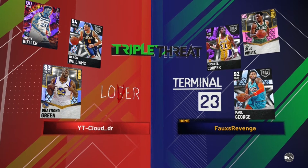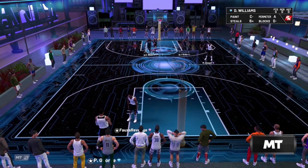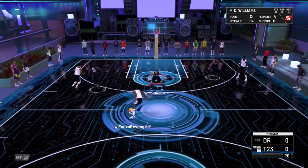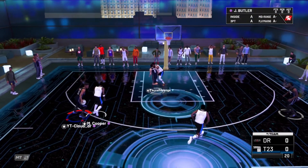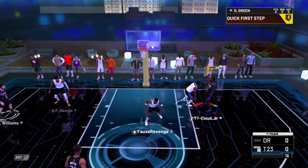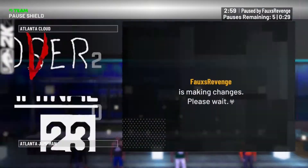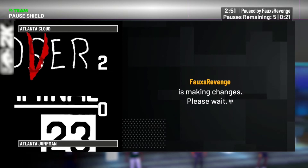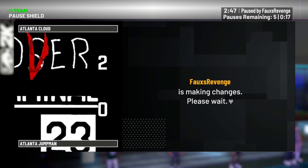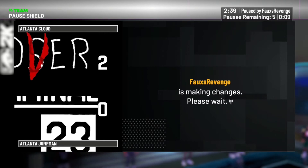We're running Jimmy Butler, Darren Williams, and Draymond. Playing against JoJo White, Paul George, and Michael Cooper — I've been playing a lot of sweats today. This is the first time I've ever seen JoJo White. I've literally tried to record three games — one was a sweat and I didn't do that good with Jimmy, then the next guy had Peanut McCurry, Mike and Renato Blackman, all the domination awards, and he quit at like 60.